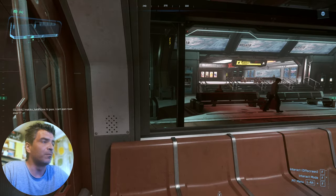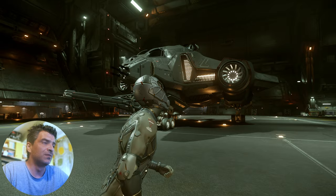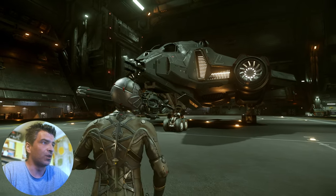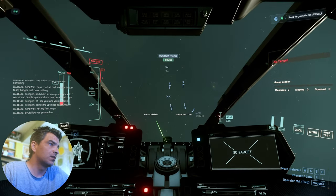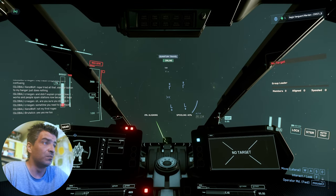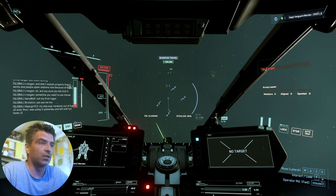So I spawned in Area 18 at R Corp, made my way to the hangar, and spawned my ship. There's this really annoying bug where shadows just disappear like that. And look, it's green to me, but I'm still in the atmosphere, so the moment of truth in a bit.